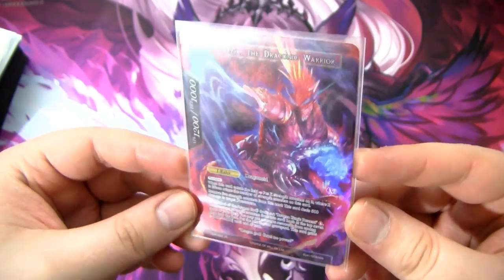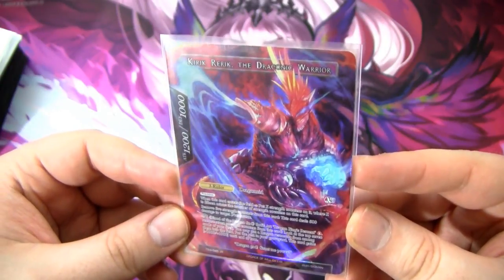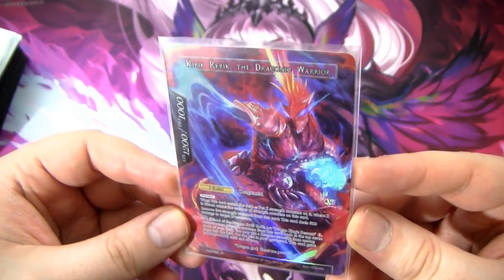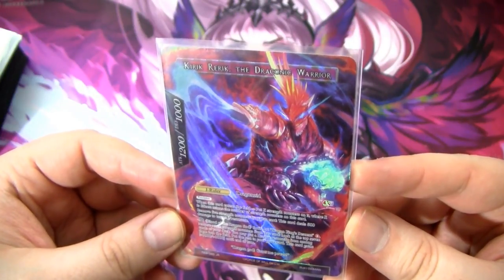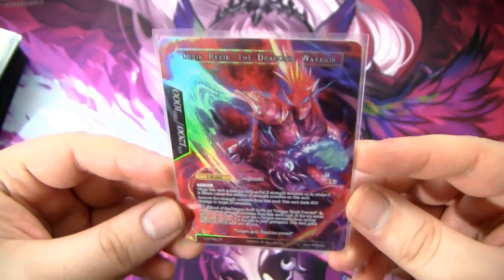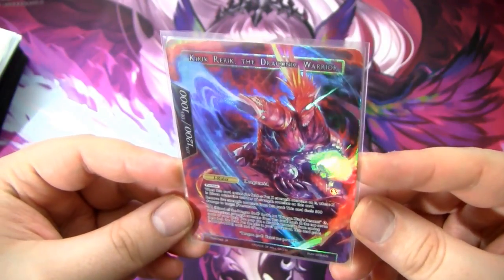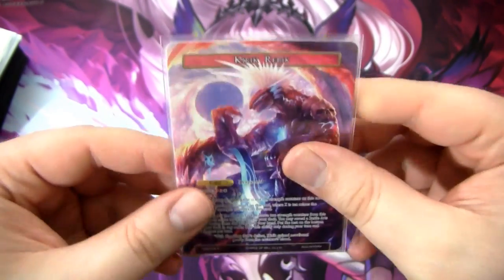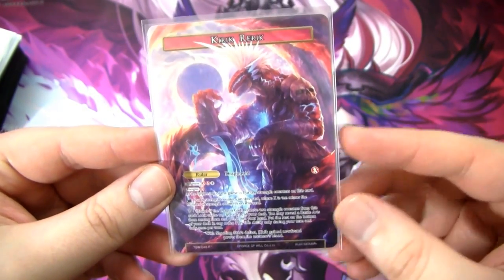He also has his God's Art, Dragon King's Descent. For one fire, you can remove seven strength counters and look at the top seven cards of your deck. You can put a Dragon Resonator from among them onto the field, put the rest in your graveyard, and then he gets +1000/+1000 until end of turn. We're not running any Dragon Resonators main deck, but we do have some on the sideboard. Most of the time we'll stick with the Ruler side and use Blood of the Dragon God.